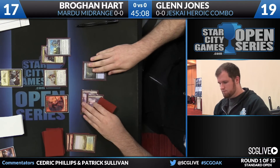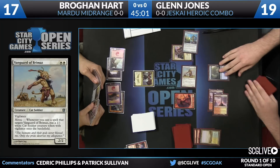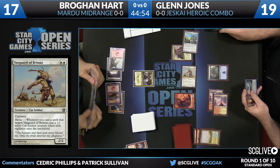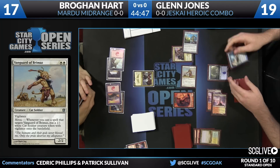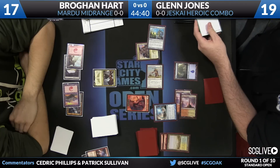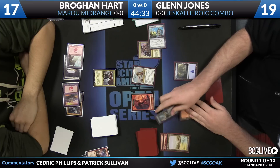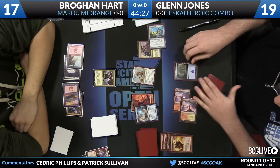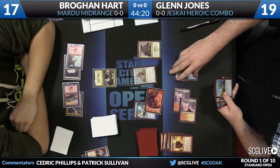It looks like we've got ourselves a Vanguard of Brimaz. Whenever you cast a spell targeting the Vanguard, put a plus one, plus one white Cat Soldier creature token with vigilance onto the battlefield — like Akroan Crusaders five and six. Glenn plays a Retraction Helix on the Soldier Token, so that thing can bounce stuff. Glenn also triggers Jeskai Ascendancy. Creatures untap, Jones loots — draw and discard. He picks up the Drum. Is this infinite? Oh, this is called doing it — yes.